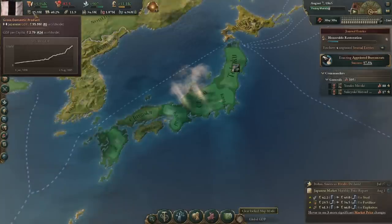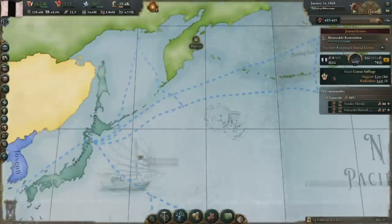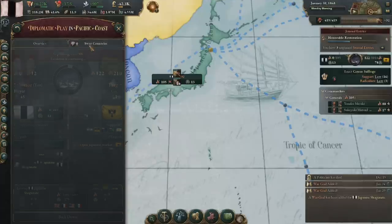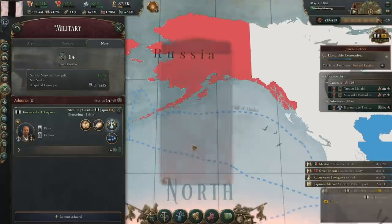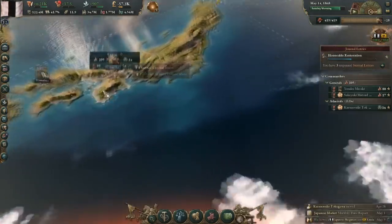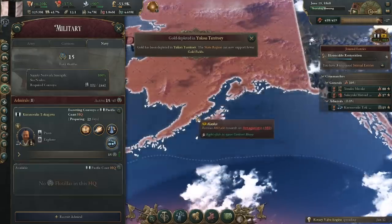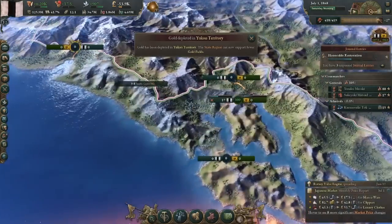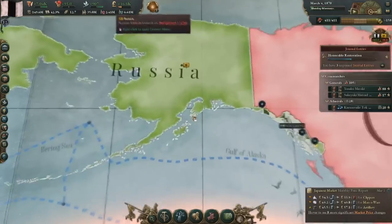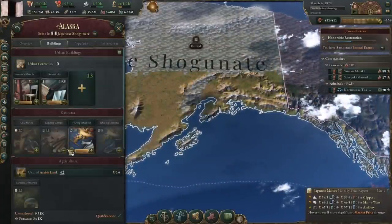The first war we'll do this run will be a big one: we're taking Alaska and getting western recognition along with it. In my game, Russia had a defensive pact with Prussia and Austria, making this war feel quite risky, but in reality it'll be extremely simple. Our war goals are conquest of Alaska, recognition, and war reparations from Russia. We immediately invade Alaska with a small force, knowing no one will be there to stop it, and keep most of our army garrisoned in Japan. We essentially get Alaska for free, alongside Russian money and great power status, all in one fell swoop. The AI simply won't send troops to Alaska, making it a free war.